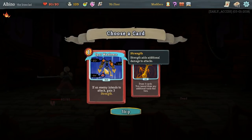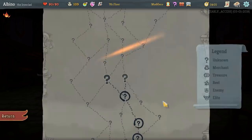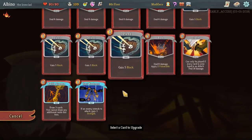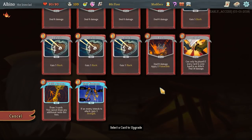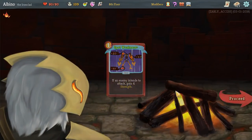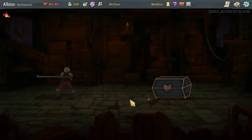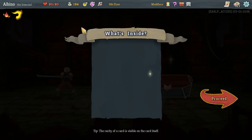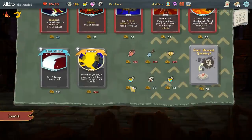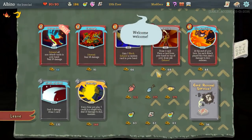Strength Potion, give it to me. Spot Weakness? Yes, sir — to that. Oh, it's another campfire! Do we upgrade Bash, or do we upgrade Spot Weakness? Bash does need an upgrade. I guess there was no way to avoid that — they would've been all over the place. All right, we got a shop, purely by accident.